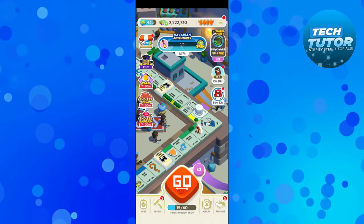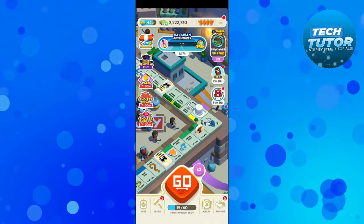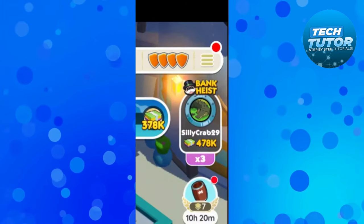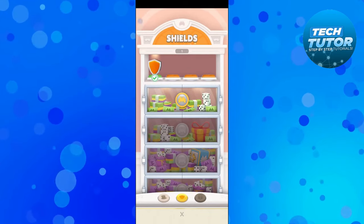In this video, I will show you how to get different shields or shield skins in Monopoly Go. So let's jump straight into it. Here we are on Monopoly Go. When you've unlocked shields, what you're going to want to do is come up to the top and press onto your shields, and you'll be able to select different shield skins from here.